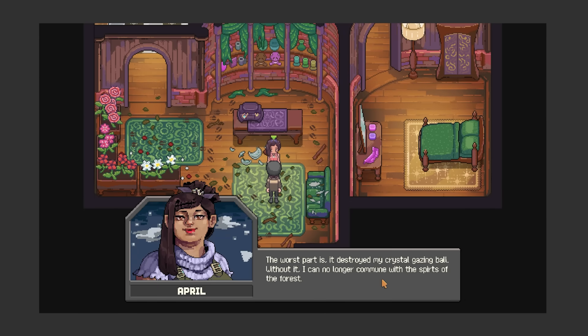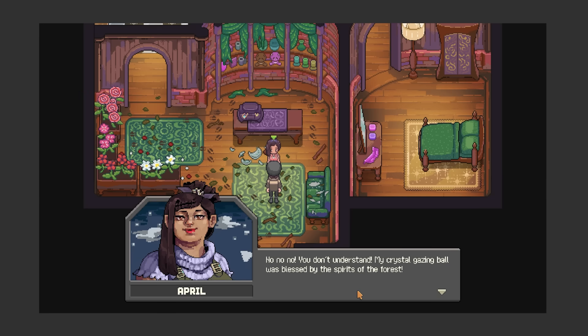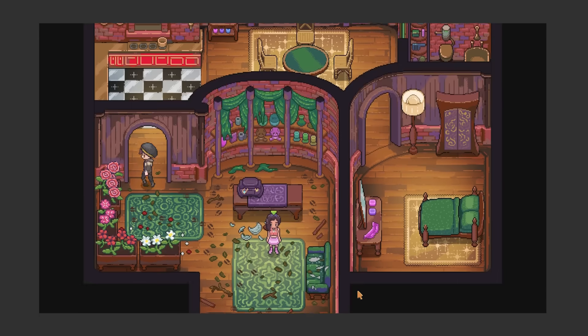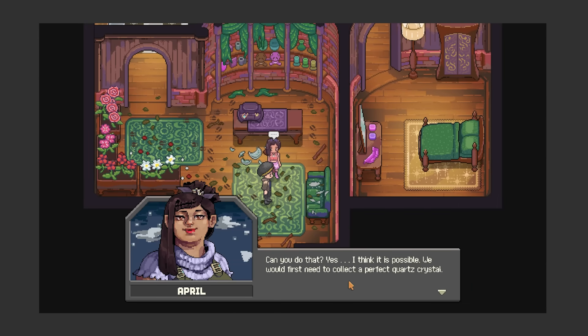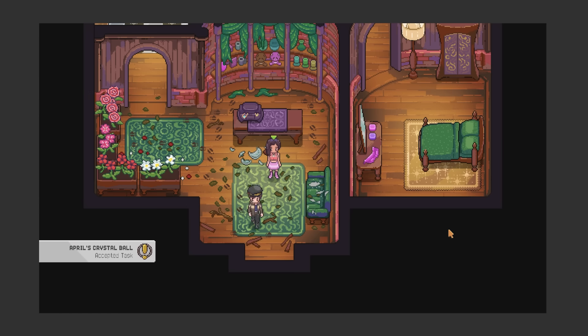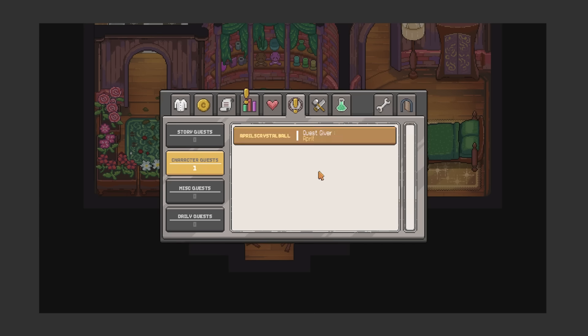I felt it would be important to include this option, since it would be weird if characters forced you to help them. At least for non-main story quests, I think having this option would be good. Of course, if you decline, you can always come back later and accept the quest. This required a bit of extra code, but I think it's worth it for improving the player feel of having the option to accept quests. Now that we can start quests, another important thing we need to add is the ability to track your quests.